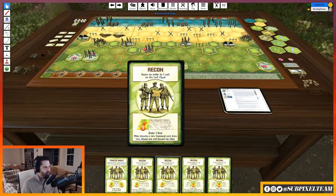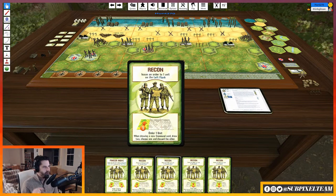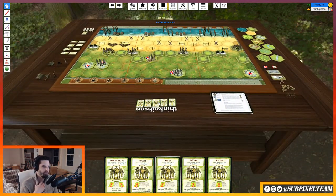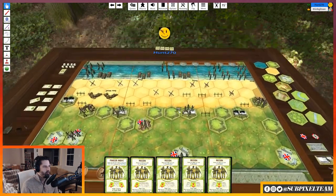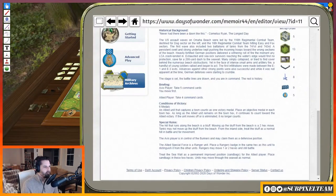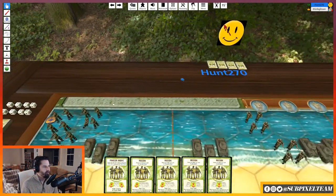Some of your cards at the bottom say things like 'Order one unit' and then 'When drawing a new command card, draw two, choose one, and discard the other.' So keep that in mind — normally you play a card and draw a card, but some let you pick. The Allied Special Force is a ranger unit — place a ranger badge. So this guy is a ranger.